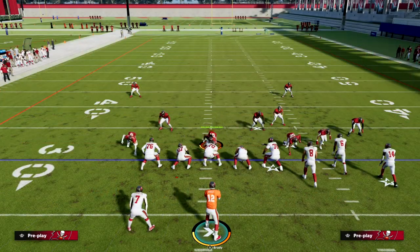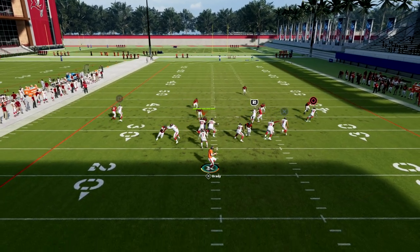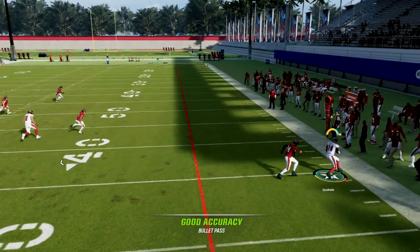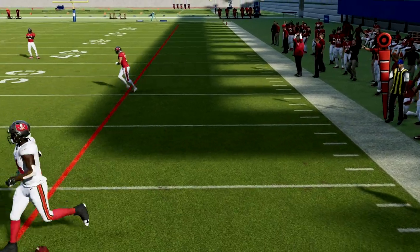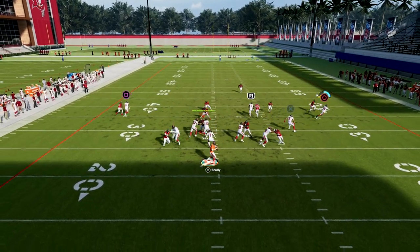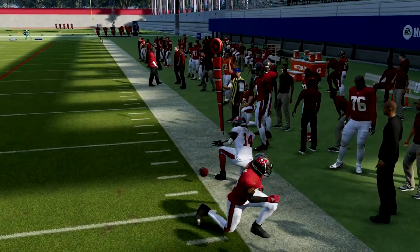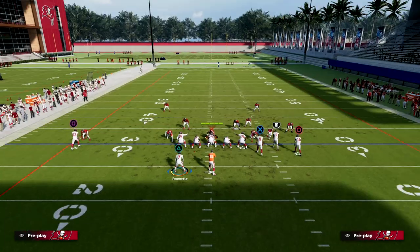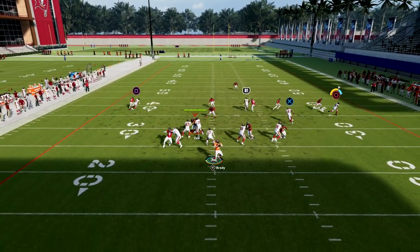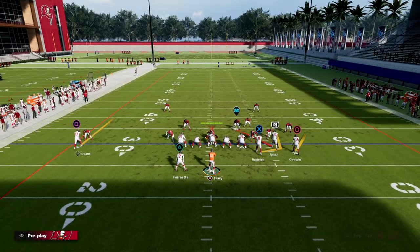Bench pivot is super underrated this year. The only setup is streaking the slot receiver. If they're in off coverage, this becomes a really powerful concept because this little speed out — if you put short in elite on that player — is really effective at beating man coverage. Slot-O-Matic is also effective, but short in elite is the most important route running ability you can have. You can put it on several different receivers, and it really cooks man-to-man.